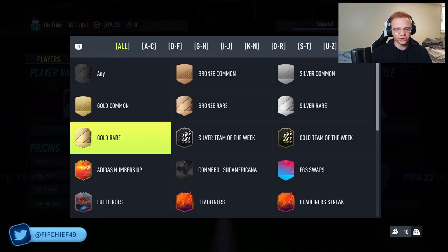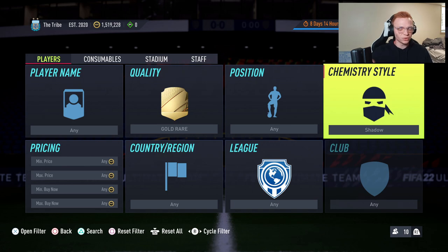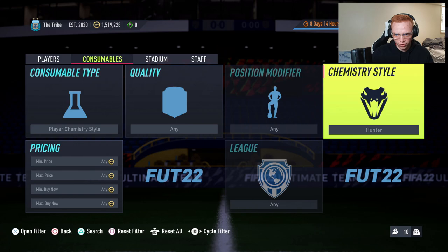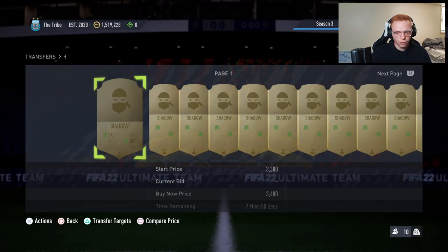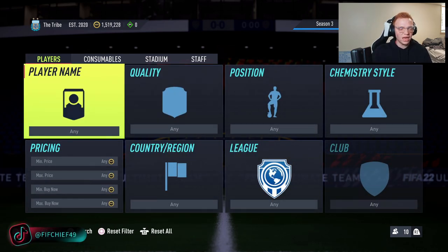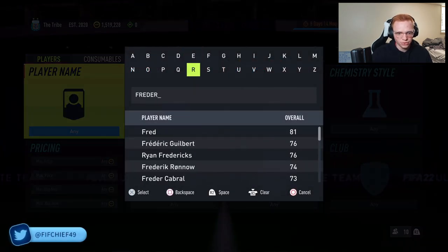As you can guess from the name, we're going to be trading with gold cards that have shadows on them. The reason we do this is these become really easy cards to trade with, because the shadow chemistry style has a lot of value on the market right now — selling for about 3.4 to 3.5k. Players that already have a shadow chem style applied have a lot more value than the same card without it.